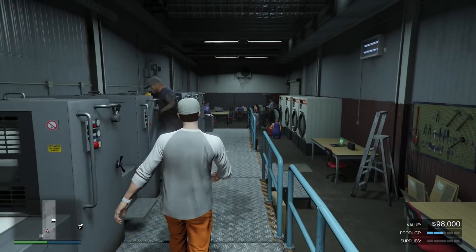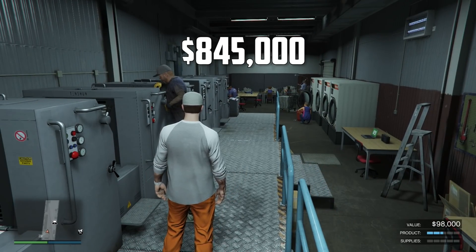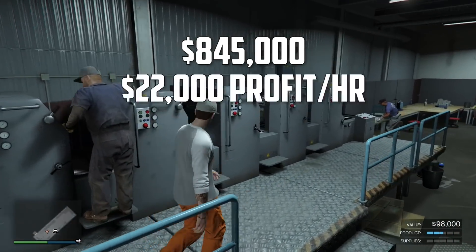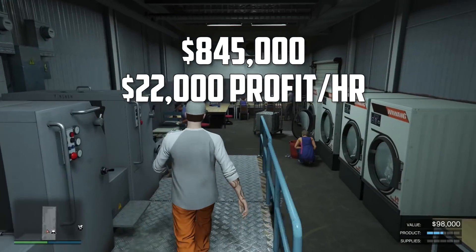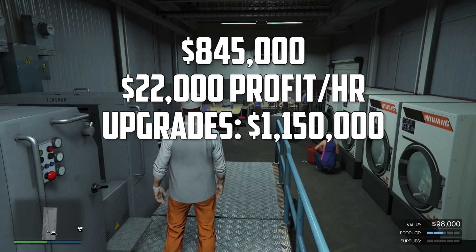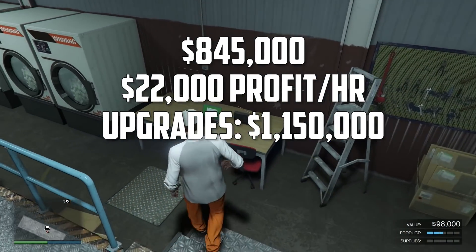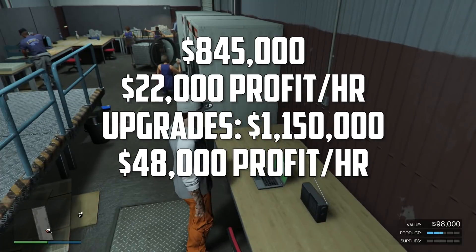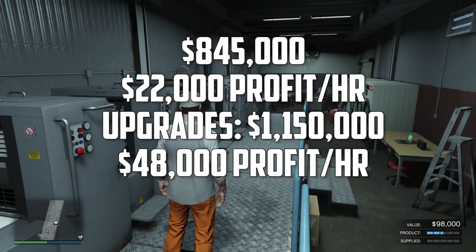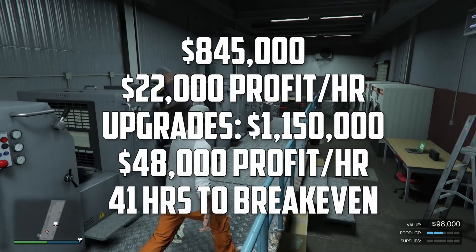The Counterfeit Cash Factory costs $845,000, earning $22,000 per hour from the start. With staff and equipment upgrades costing $1.15 million on top, that increases profit to $48,000 per hour. It will take 41 hours to break even, which is better than the weed farm, and this is one of the businesses I would actually recommend buying.